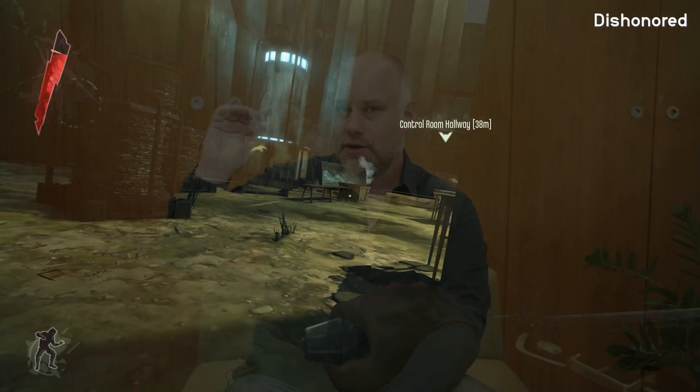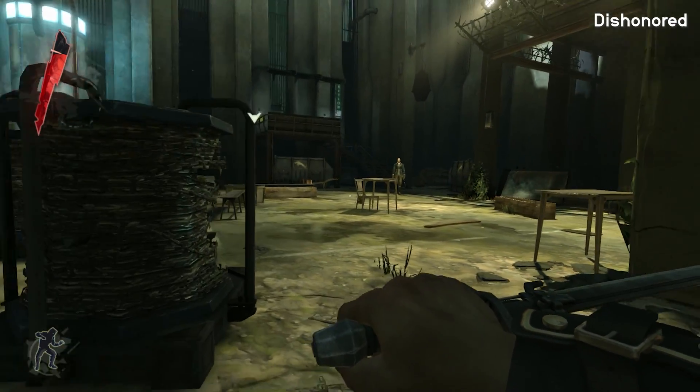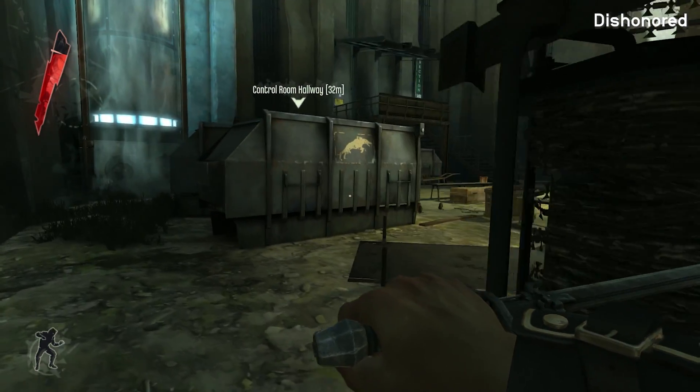The stealth genre of video games is really difficult to get right. Whether you're playing Splinter Cell, Invisible Ink, or Dishonored, it's all about ensuring players can determine the perfect opportunity to sneak into locations, do their business and get out successfully. They may have to eliminate an enemy or steal an object.